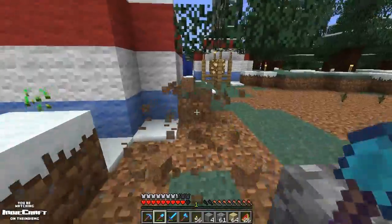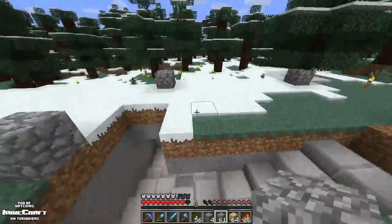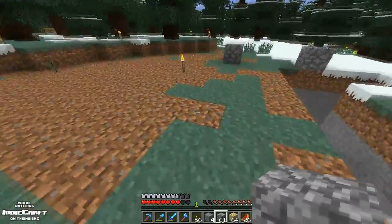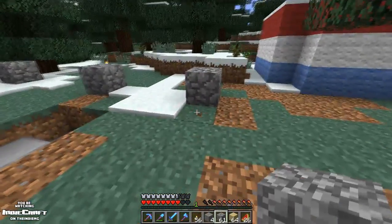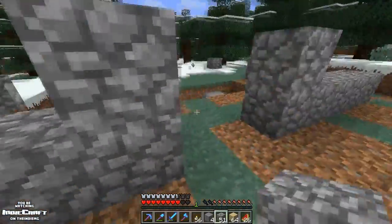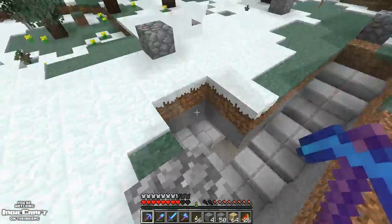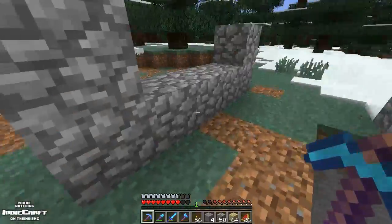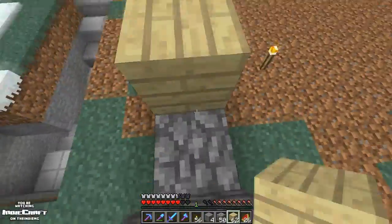I don't like odd-shaped buildings that much, although they are easier to work with when you're talking about doors. Alright, let's fall down into that hole and take fall damage — that's exactly what we want to do. One, two, three, five, six, seven, eight, nine, ten — that's what I wanted. Since this is going to be in the back, I'll do this for my basic wall.